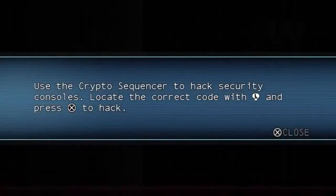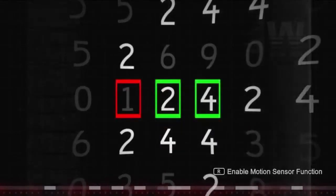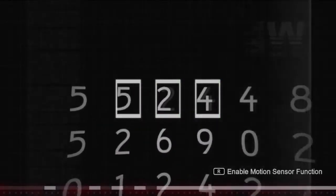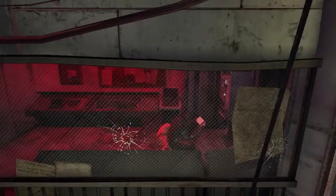For Blackgate, we changed the Crypto Sequencer to utilize the accelerometer feature of the Vita. In this procedurally generated word find puzzle, use the tilt controls to scrub the grid and find the correct three numbers.